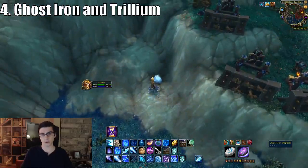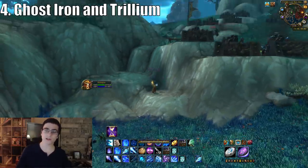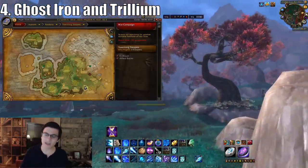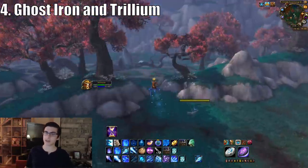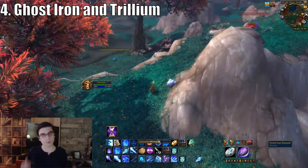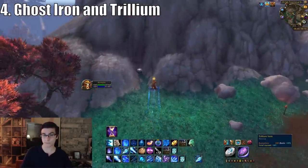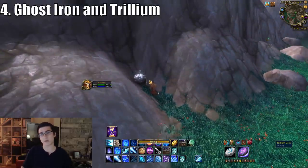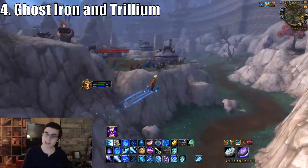The fourth farming method is to farm ghost iron ore and trillium ore. You'll need a miner for this, and you want to head over to Pandaria. Just fly around, enjoy the zones and the music, and keep an eye out for ghost iron ore nodes and trillium ore nodes — that's pretty much it. The two zones I feel do the best are Townlong Steppes and Kun-Lai Summit. You may want to avoid the Dread Wastes to avoid kyparium ore, which doesn't sell as well.